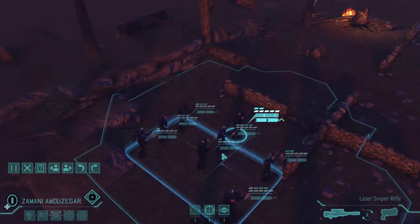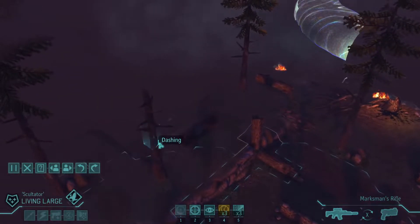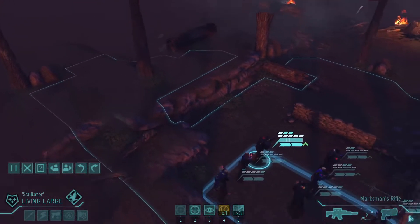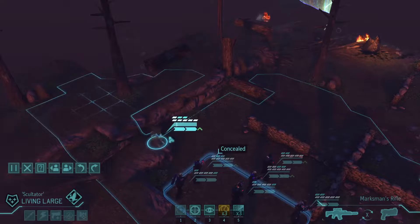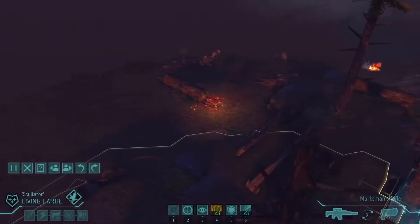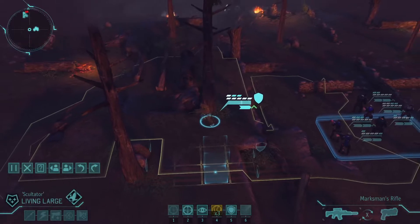First thing we're going to do is grab our scout — that's our sniper. Concealment scouts, you've heard me talk about them. They are lifesavers; they're awesome. You push to get this guy promoted. We're going to move up here and he's now concealed — he can see on the map without being seen. We know this site is relatively safe. We're going to use a motion tracker, and they are straight ahead. Good.